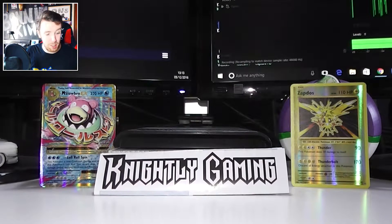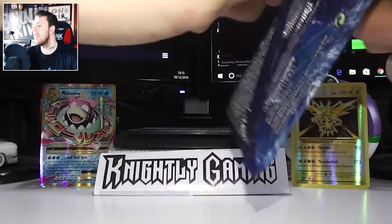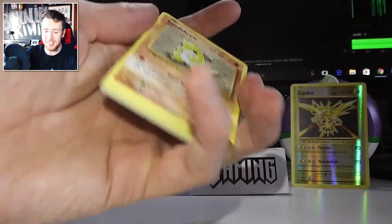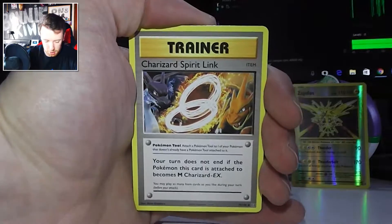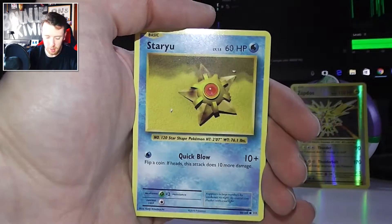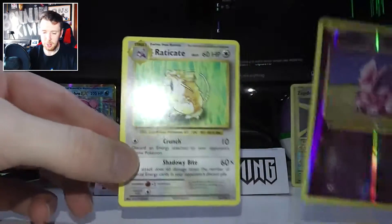Just trying to fix some of the light in here because it is so dull and dark today, even though it is very, very sunny outside. Okay, a Blastoise packet — let's see what's hiding in there. Very easy to open that one. Venusaur Spirit Link, Metapod, Charizard Spirit Link, Sandshrew, Onyx, Magikarp, Fighting Energy, Staryu. Reverse Holo Nidoran, and the rare is Raticate. Moving on — ain't got no love for no Raticates.